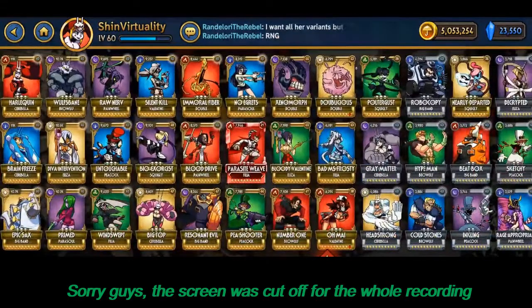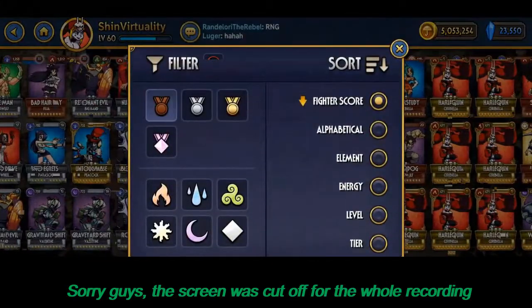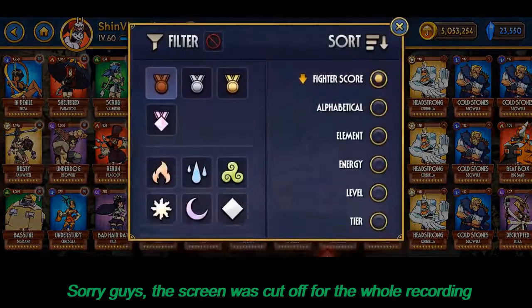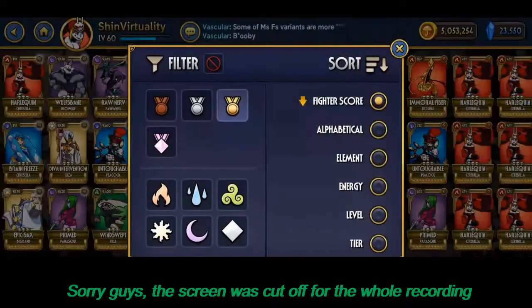I've been playing for a while so my collection is quite large with a lot of high-level characters. When you start off you'll be starting with bronze tier fighters. Then you will level up and get access to silver tier — whether by leveling up your bronze and evolving it, or getting a silver character through relics, which are like random chests you can open up that hold fighters, moves, and other stuff.